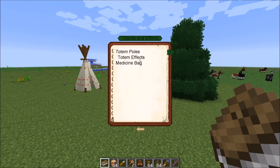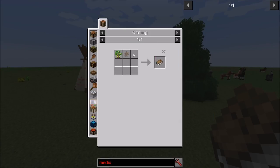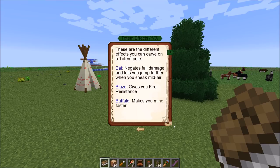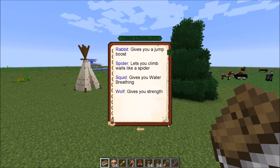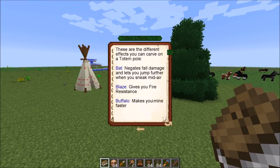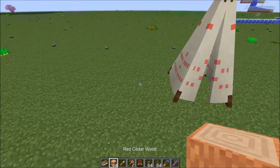Totems are very early game and very easy to craft — basically beacons is the way to look at them. Right here is the Totempedia, which is invaluable if you're doing anything with Totemic. It covers all your ceremonies and stuff. If you click here under totem effects, it's going to tell you all the different effects. I'm not going to go over each of these because they're self-explanatory.